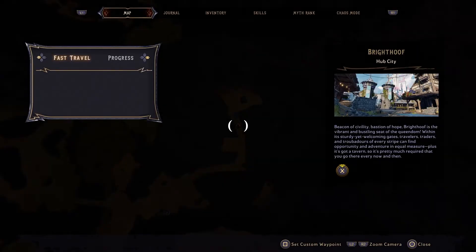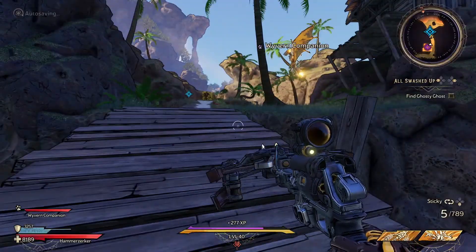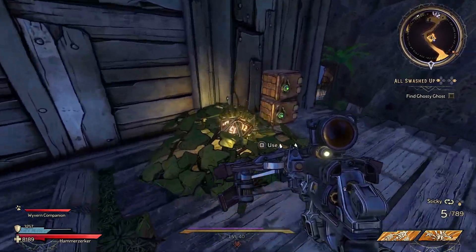Your next dice is found while progressing on with the main quest line, before you are supposed to start breaking totems and entering this town here. At the top of this walkway, turn around and you'll find a pillar just like at the very beginning, and your dice is on top of it.